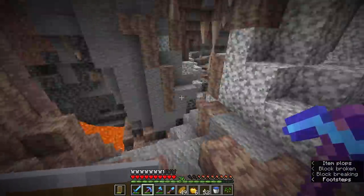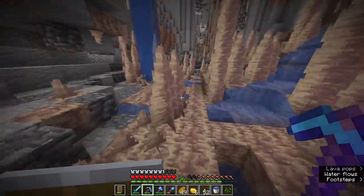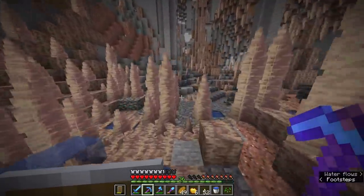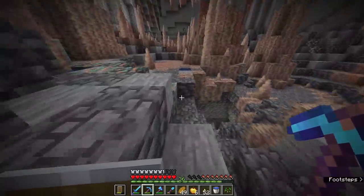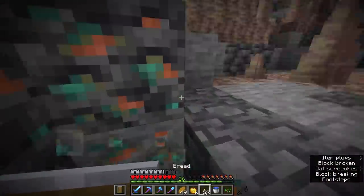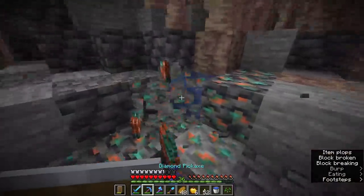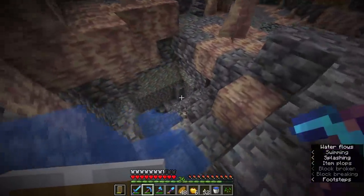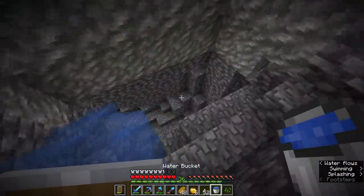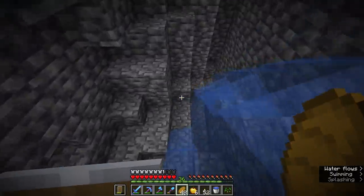I'm glad lush caves are rare because they're pretty, they're valuable — they have some nice loot and lots of plants that are nice to build with and decorate your world. However, I wish lush caves spawned a bit more. I've really been struggling to find them. I want some blocks from lush caves to build with, and since I don't have them I can't make some builds I want. I hope that in the future, lush caves are just a little bit easier to come by.